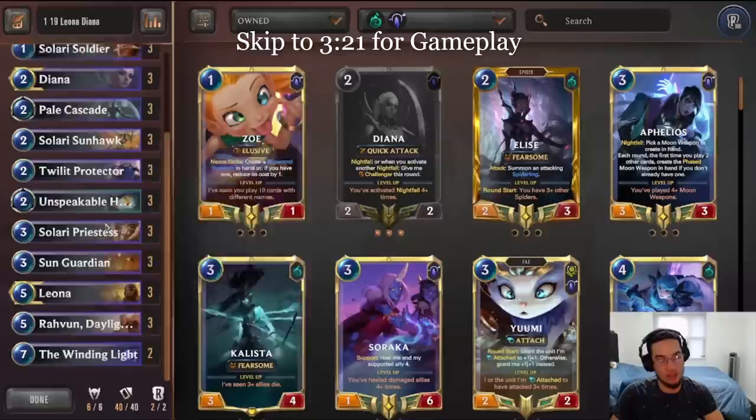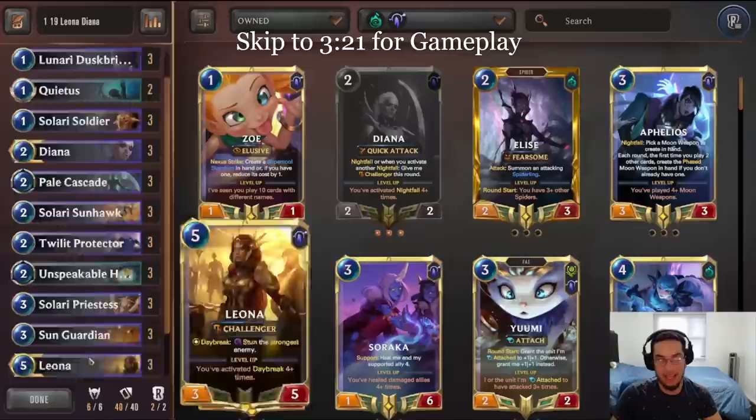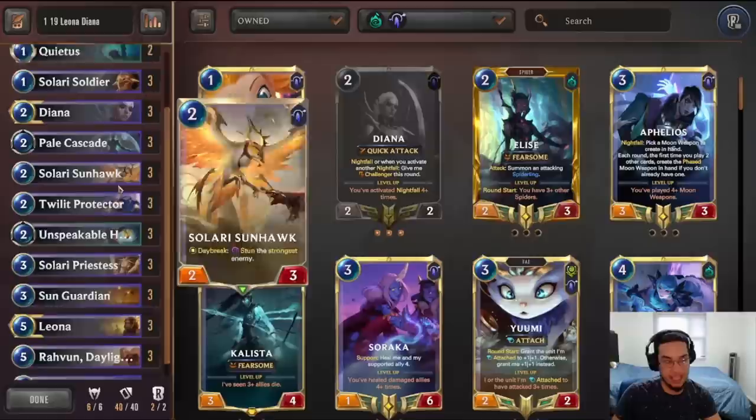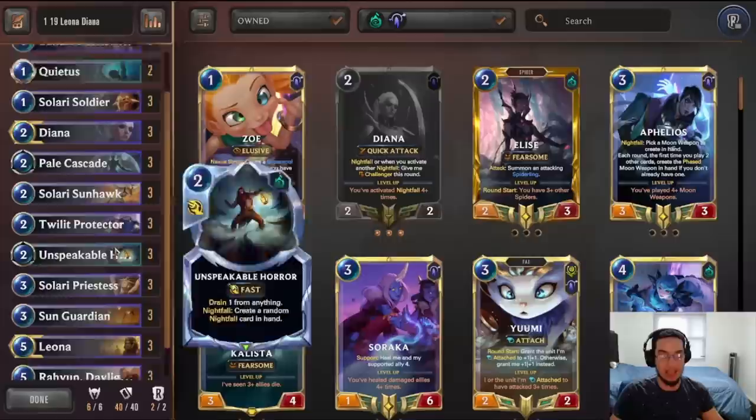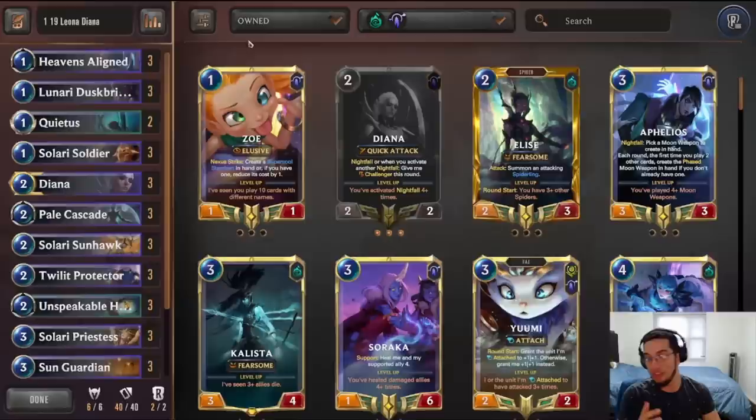After the Leona buff a few months ago, Leona has become one of the top champions in the game. This combination also gets access to some Shadow Isles tools like Quietus, Unspeakable Horror, and combines that with the Winding Light, creating a really fun scenario where you have two champions — Diana and Leona — that have Challenger, plus the stuns from Leona and the Overwhelm from Winding Light.